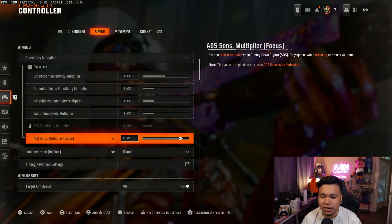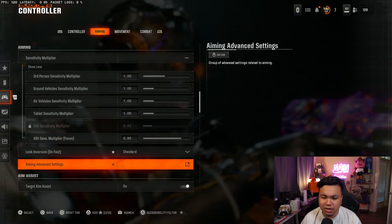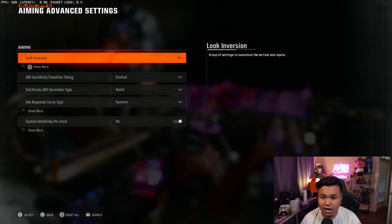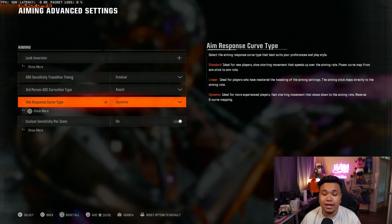Moving on to aiming, we're gonna talk about my sensitivity multiplier. I use 0.85 on my multiplier focus. I honestly don't know exactly what it does — I think it's when you're aiming down sight or something. But let's move on to our aiming advanced settings.